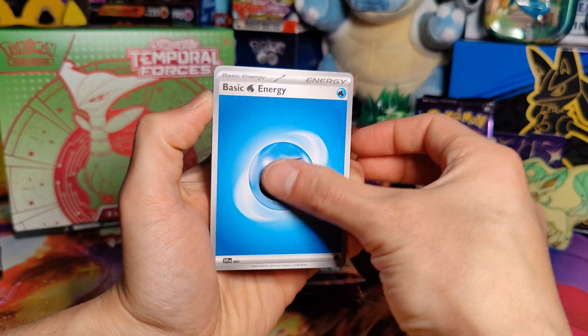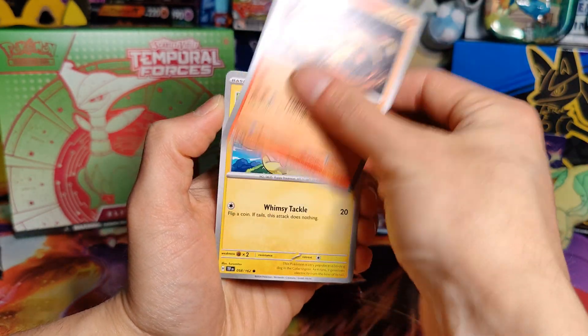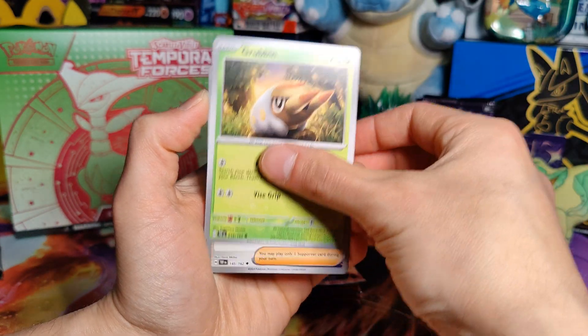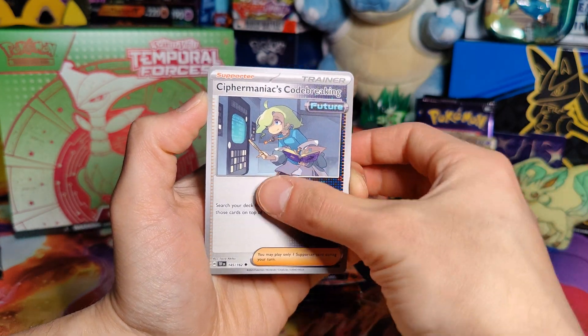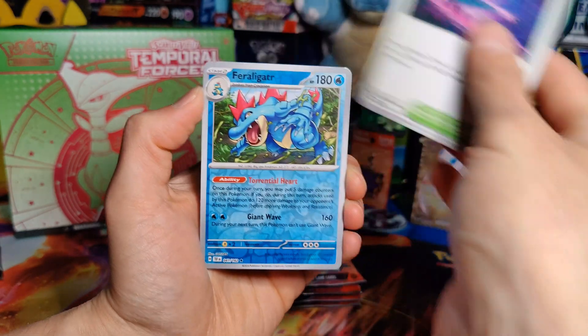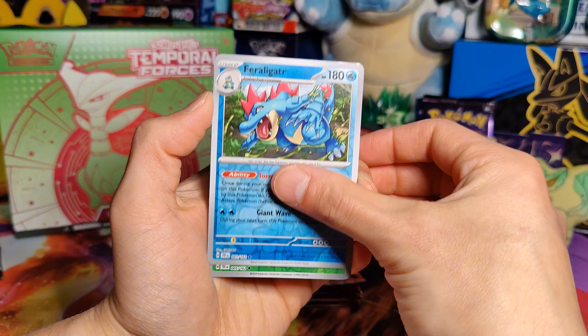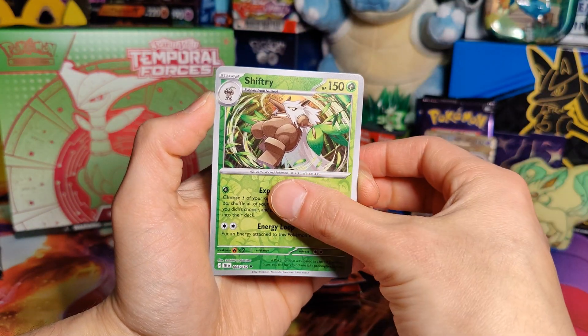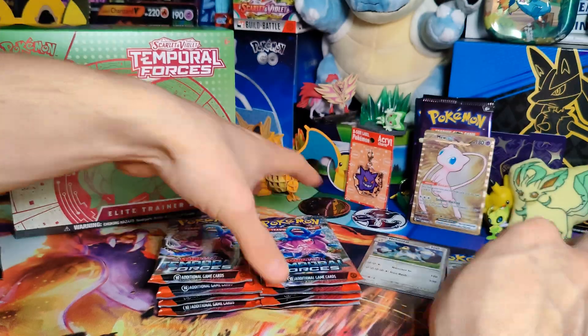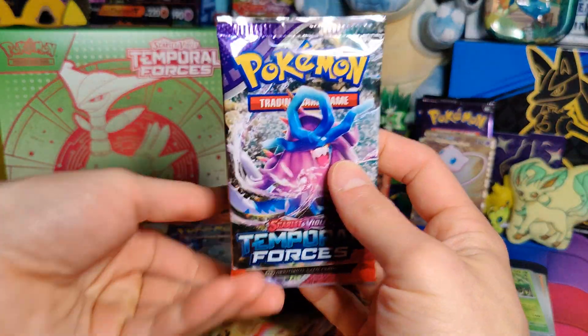Alright, so pulling our energy from the back, we have a Water Energy, Heatmor, Yamper, Toricool Hat, Grubbin, Cypher Maniac's Code Breaking, Sawsbuck, Perilous Jungle, Feraligatr — love me some Feraligatr — Shiftry, and a Melmetal Rare Holo. Alright, so nothing in our first pack. Pack number two.